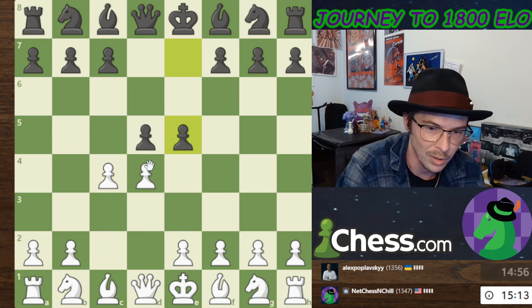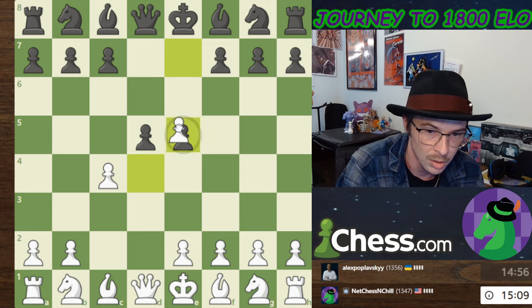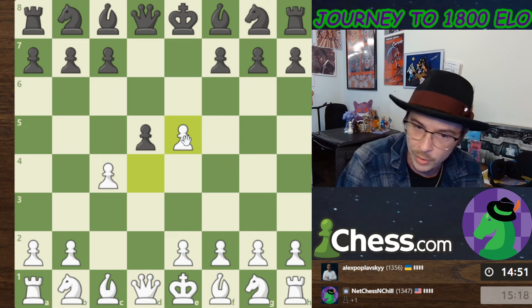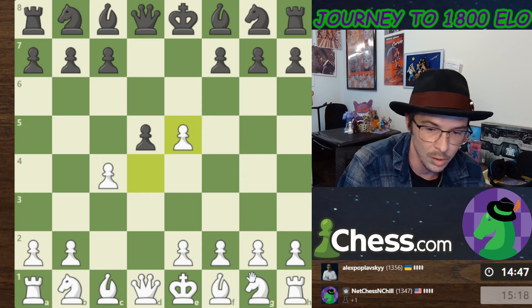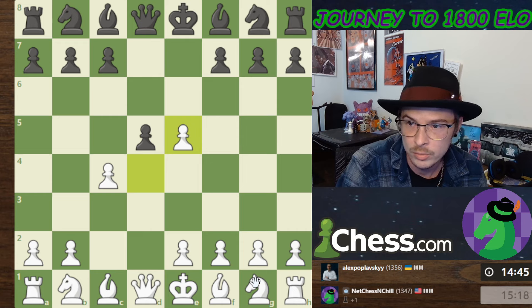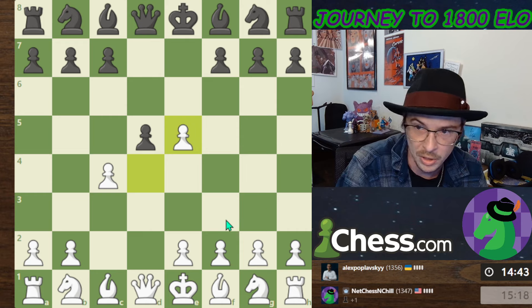I learned from my coach that I should be taking this pawn. I don't know any theory here, but I do know that I'm supposed to take that pawn. Albin Counter Gambit.